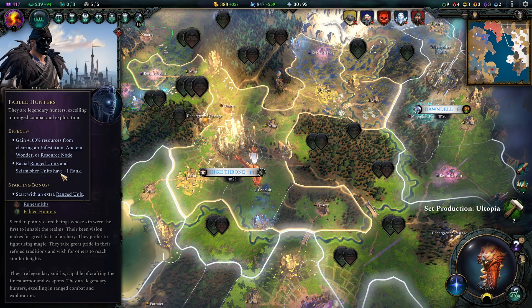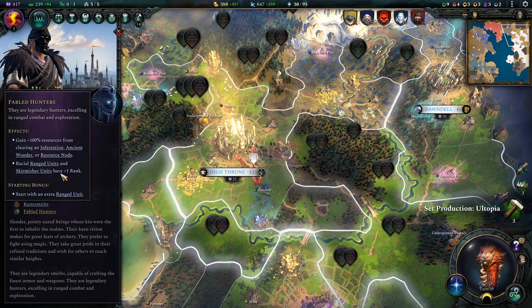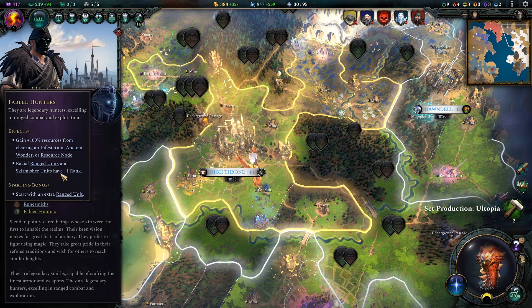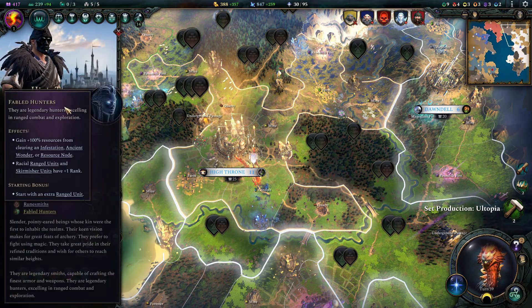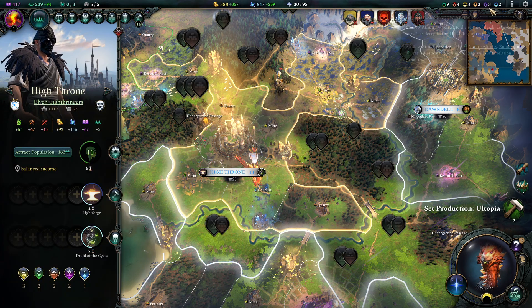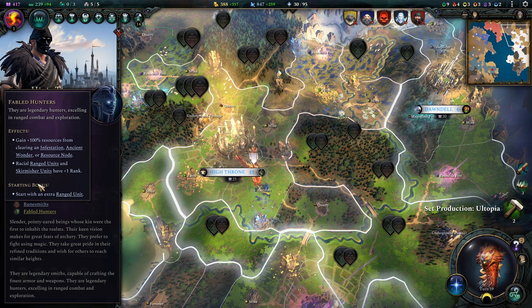I pick Fabled Hunters quite often for higher difficulty levels because the AI cheats — on Hard or Brutal it just has more resources than you. Fabled Hunters lets you counteract that, since double the loot makes it much easier to build up your empire early on. The rewards dwindle later, but ancient wonders and infestation bonuses are doubled too. Alternatives include Chosen Uniters if you're vassalizing often, or Adept Settlers for a more expansionistic approach.